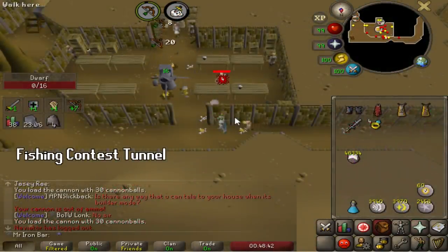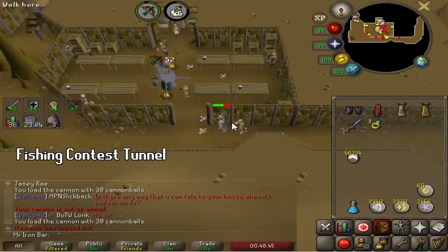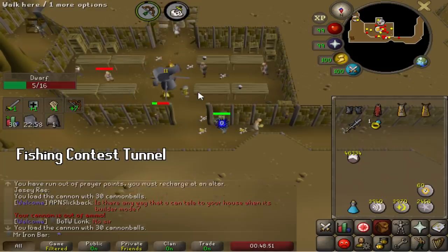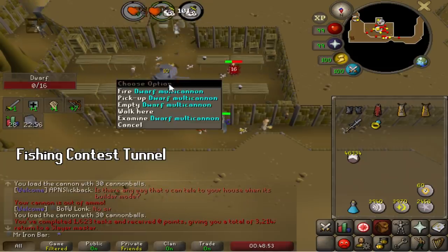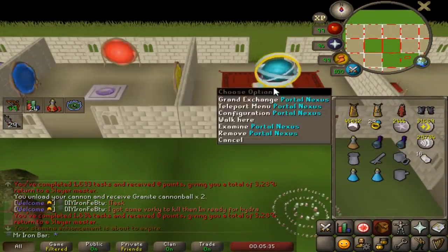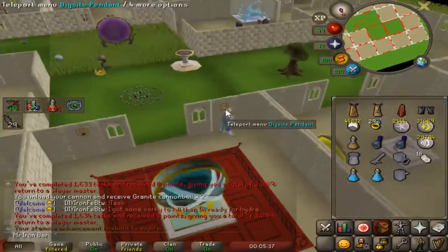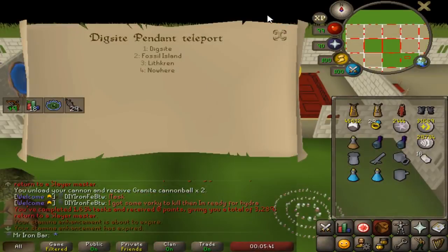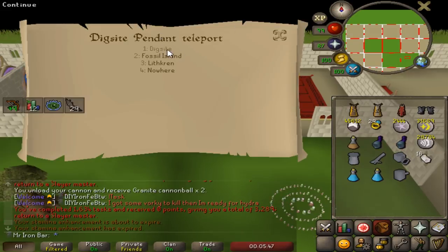The guide I'm using is telling me to go to the Falador Mine to kill dwarves, but I like this spot better because it's more AFK — you can't set a cannon down at that spot, but you can here. I've got to say, the Nexus portal and the other teleports in the Nexus room are so good for all the traveling I'm doing for the Slayer point rushing. Definitely worth making use of it.